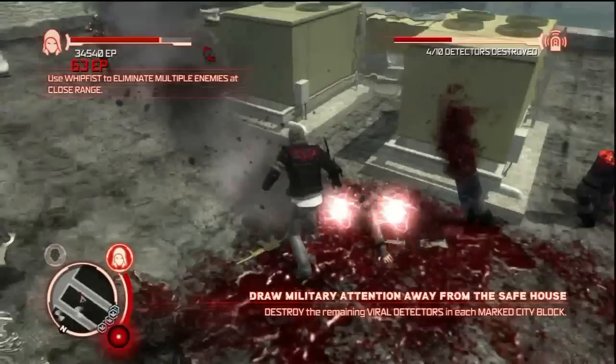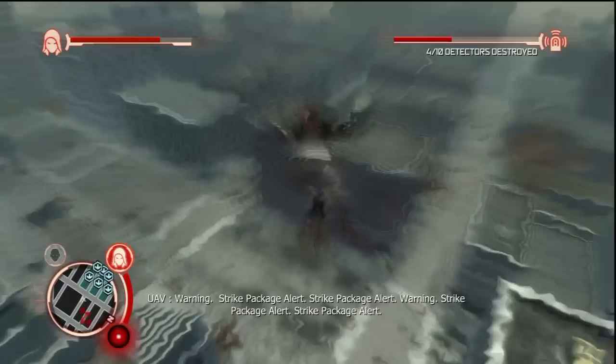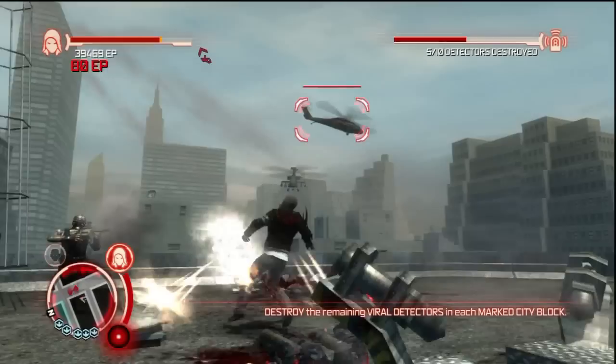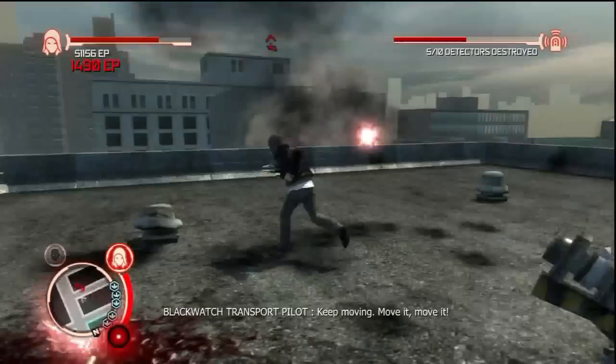Whip fist — oh damn it. What the hell is he shooting me with? Some sort of explosive. I could have sworn I had him. He managed to fire off one last round before being impaled on my extremely long tentacle arm. I did the karate kick again — wrong button. It's triangle not square. Oh, a chopper — and another chopper. Is that a third chopper? They really want me dead. But they should know by now that helicopters don't do a damn thing against me.